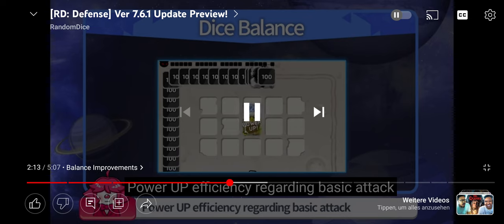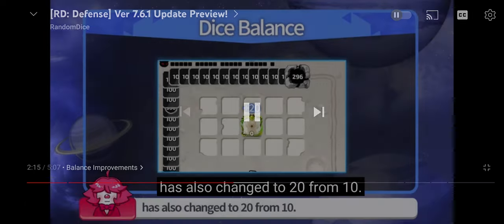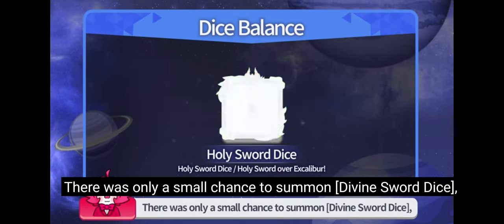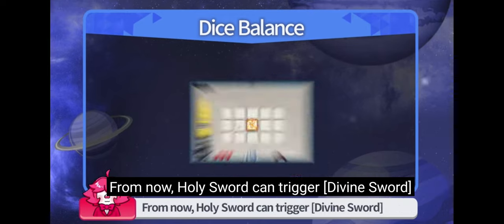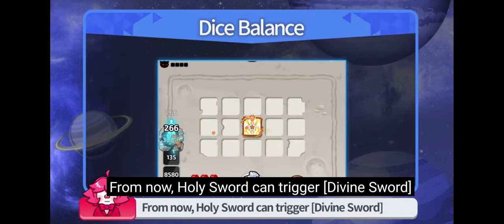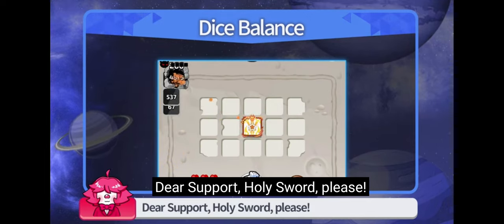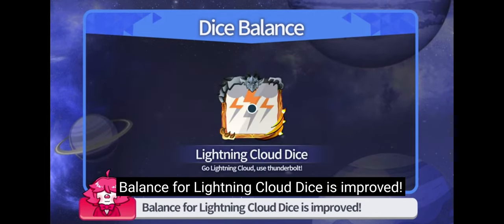Basic attack has also changed from 20 to 10. Finally, the dice won't be ashamed of its name. There was only a small chance to summon Divine Sword dice before. From now on, Holy Sword can trigger Divine Sword with a certain chance when attacking. Dear support, Holy Sword please!